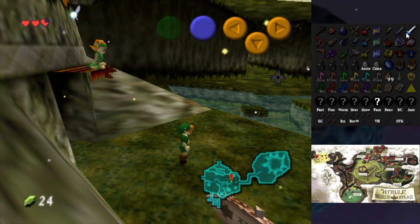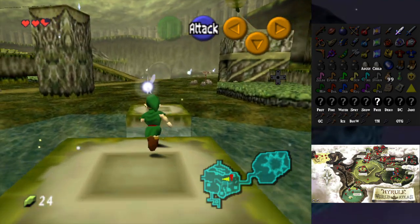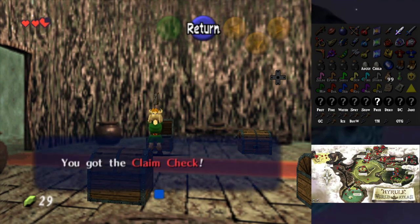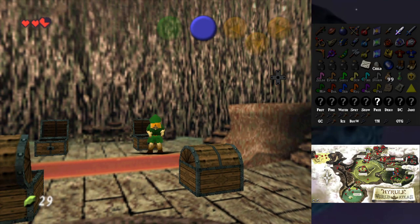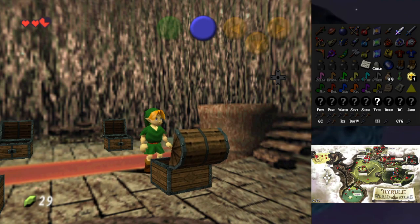I need to mark the Master Sword — there we go. We need to check these last spots otherwise I might be running low on options. We have four things here — let's open this up. Got a Claim Check. And we got Milk from Majora's Mask, which looks really cool in that texture. Gold Skulltula token — first one — and another Gold Skulltula token.